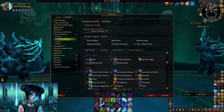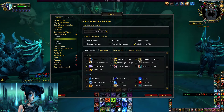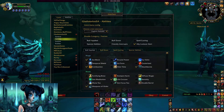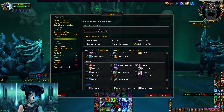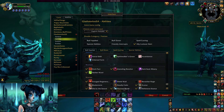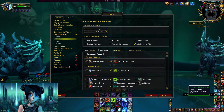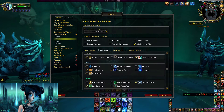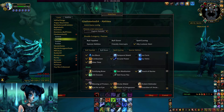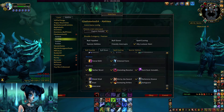Here you see how I set up my settings — what I want to hear from Demon Hunter, from DK, from Druid, from Hunter, from Mage, from Monk. I don't want to hear that much from Monk, but it's up to you what you want to hear. And here's for Paladins, Priest, Rogues, Shaman, Warlock, and Warrior. You can choose what you want to hear — that is just how I set it up.